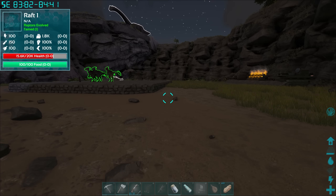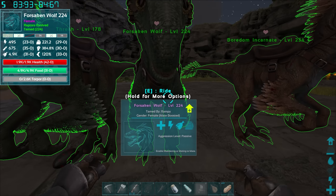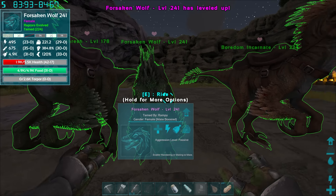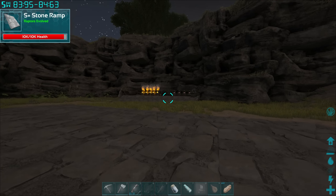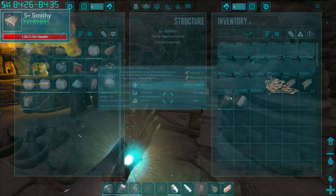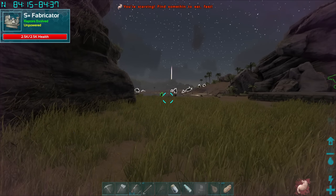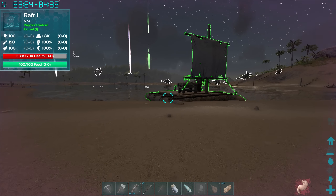Or we could just put it there — it does look pretty good. Let's put it there and see what happens. Worst case, we get some amazing content when I'm coming back from the snow biome with all my organic polymer and crystal and then lose it all. I think we're going to leave the rest of the raptors at base because we can't risk losing our stats: 42 health, 47 melee. I think we're ready to go.